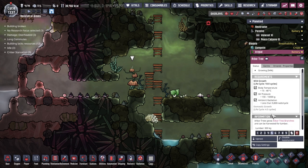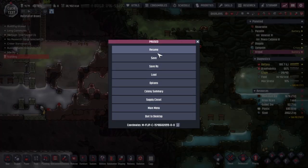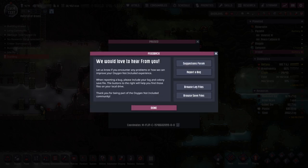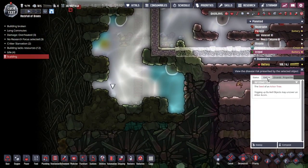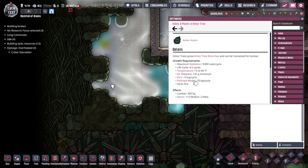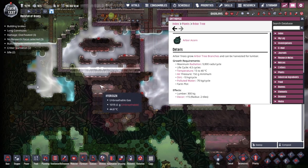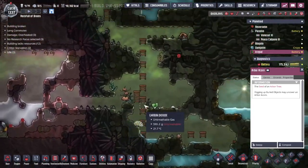I know it needs polluted water so I'm not sure why it's not showing us that on the domestic growth. Let's close and reopen it. Yep, it's a bug - we need to report that. Games that give you options to give feedback are great - I think it's one of the best things a developer can ever do. The arbor tree needs dirt, polluted water, and a certain air pressure. These are all things we can do, and more importantly it grows faster - that's the big thing.